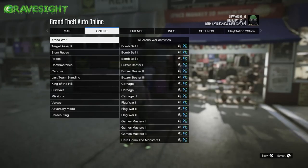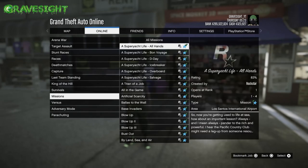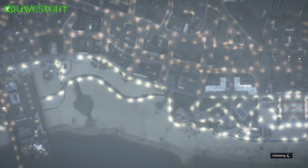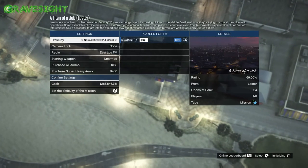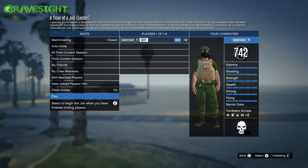Then from here what we're going to need to do is go ahead and start up a Titan of a Job. We're going to go all the way down into Missions, Contact Missions, and then Titan of a Job should be one of the first missions at the top. When we load into Titan of a Job, you guys are going to need to make your way to an Ammu-Nation.